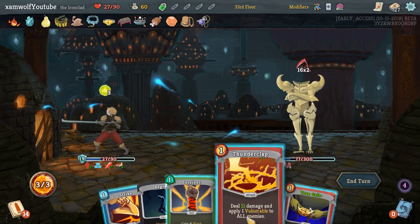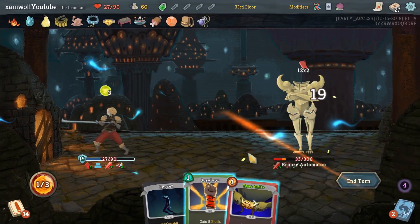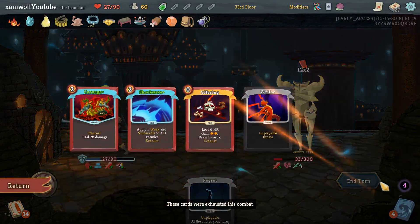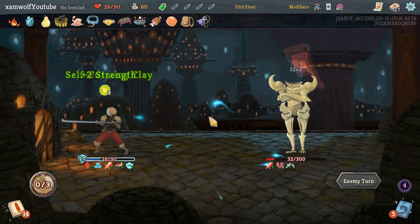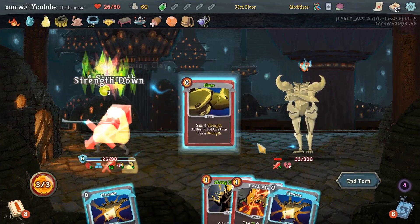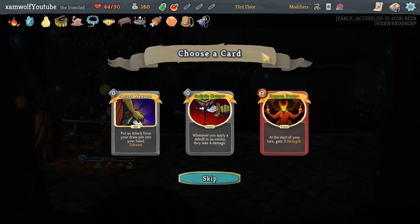We can Vulnerable, 24 block, so we can hit with that. I want to exhaust Regret — no, continue ramping up our strength. Should be able to kill him now — not the most beautiful.